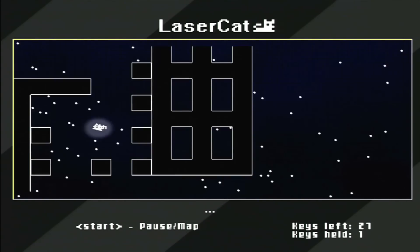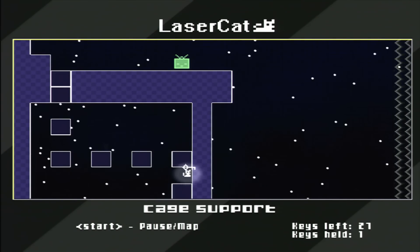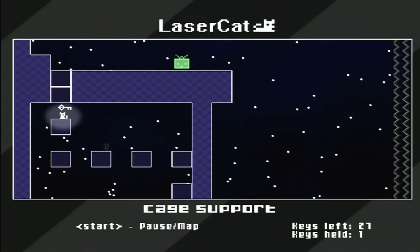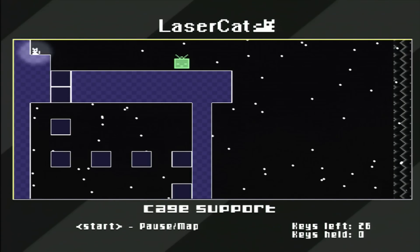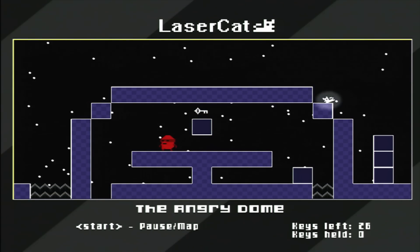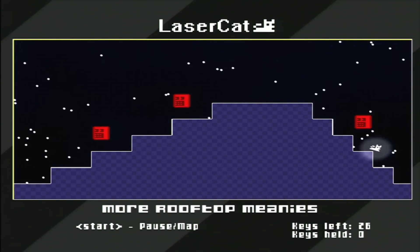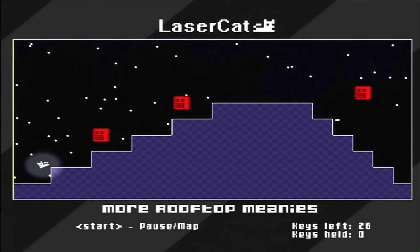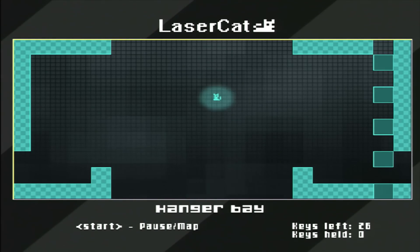The game is set up in the Metroidvania mold, meaning you have a huge world to explore and very little direction. If you're going to rescue your owl friend — who, by the way, is kidnapped by a magic space frog — you have to find 30 keys scattered through 225 screens. So if you liked exploring the planet Zebes, you'll love finding your way through Lazercat. There are some things that set this one apart from Metroid: the humor, for starters, but the difficulty is also more tame. It should only take a few hours to finish the game, and there's also a map, so you never exactly get lost. But perhaps the biggest difference is that you don't have any weapons — all you can do is avoid your enemies, and that can make key hunting a bit tense.